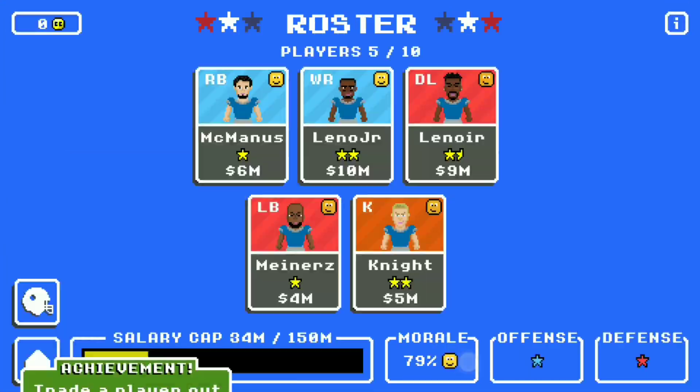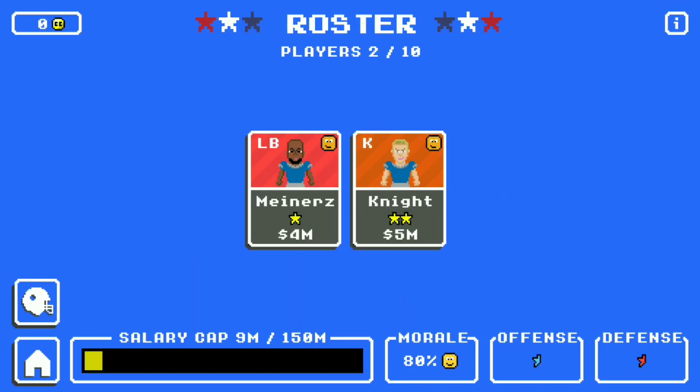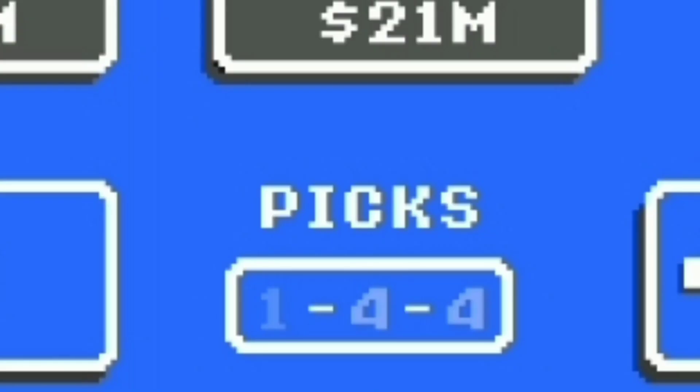Go to the draft and trade all of your players for draft picks. Originally you would have one first round pick, one second round pick, and one third round pick. But since we made the free agent move and traded our players, we now have one first round pick, four second round picks, and four third round picks.